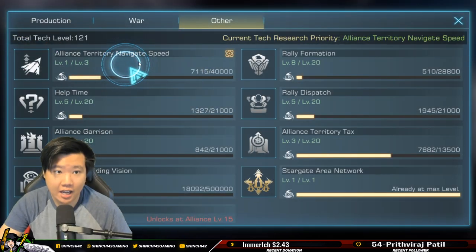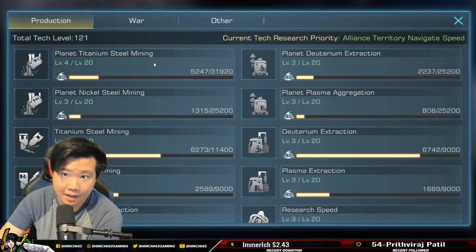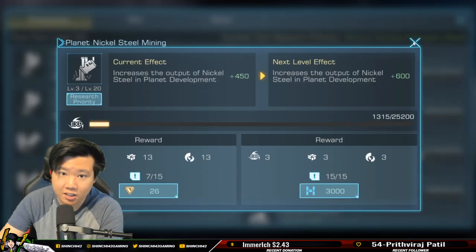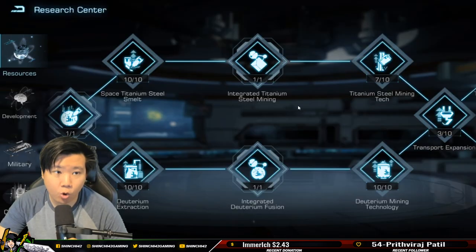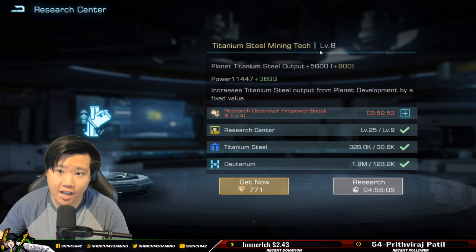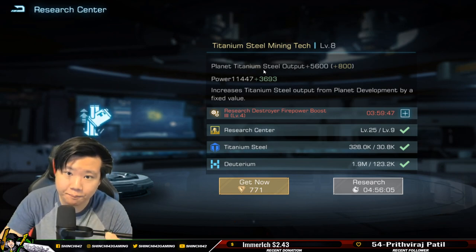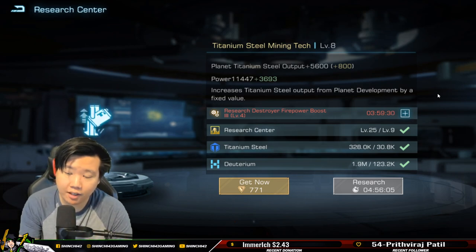Another aspect that helps with planet mining is your alliance tech. It's crucial that you join an alliance. In the alliance there is a production tab with planet titanium, steel mining, planet deuterium extraction, planet plasma, and planet nickel — these are the things that help with gathering resources from planets.